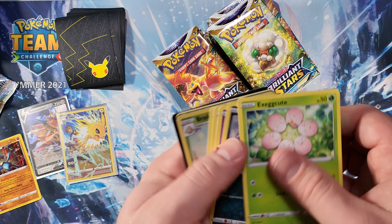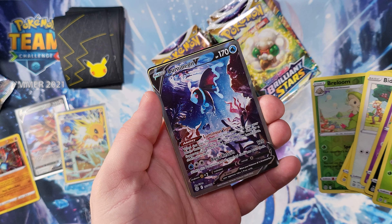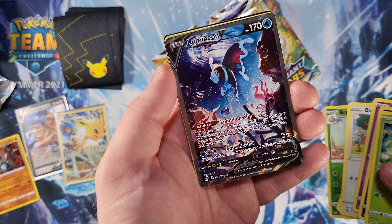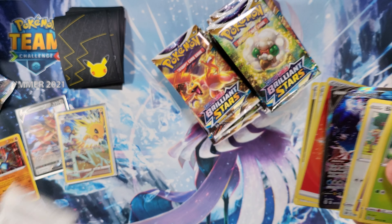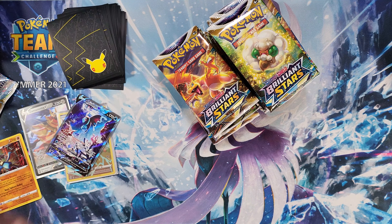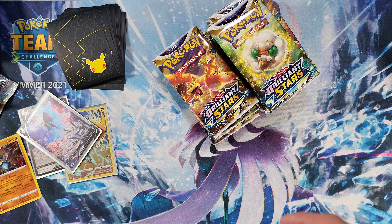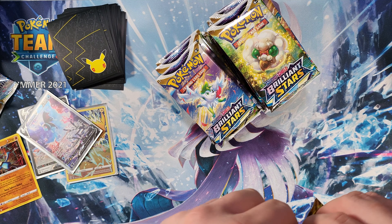There are so many awesome cards we can get — and oh, we got a Lumineon V full art! That looks sweet. I'll give you guys the code card. We got to get a sleeve on Lumineon — it's a very playable card, which is also good because I actually like playing the TCG.